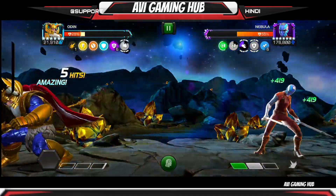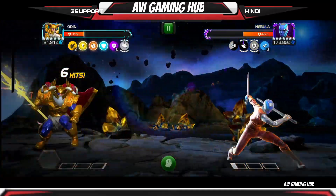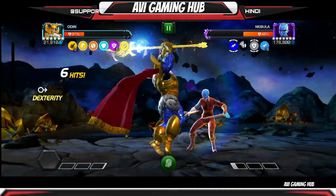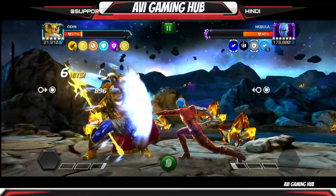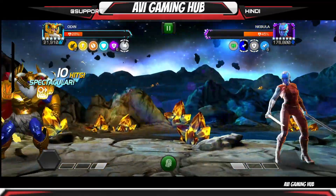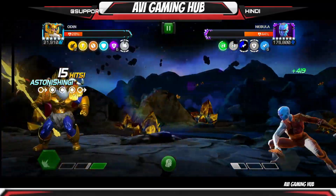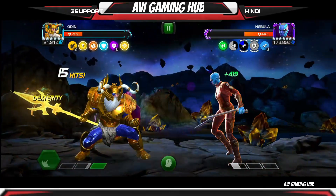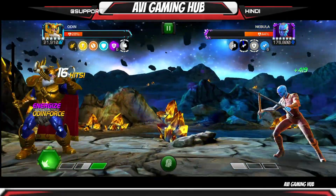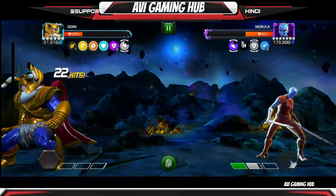The worst thing about this fight is: don't get cornered. I got cornered and it was really hard to deal with Nebula in the corner. I forced her to use her Special 2 because she was very passive with her Special 1 — everyone knows Special 1 of Nebula is easy to dodge, and even Special 2, but while you are cornered it's really hard to do that.